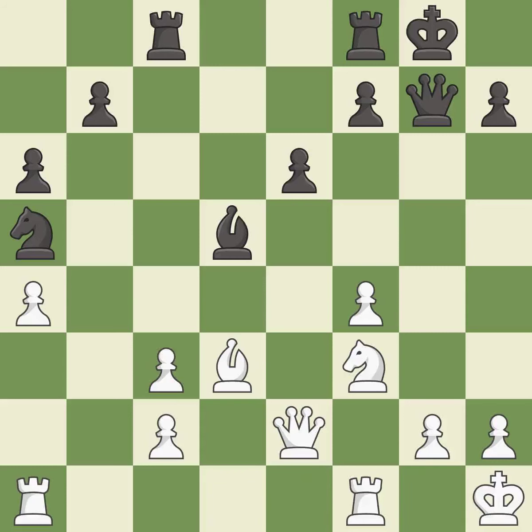The rooks can see each other now, allowing them to provide mutual defense. The game was close to balanced, but now black is worse.